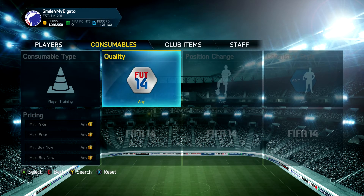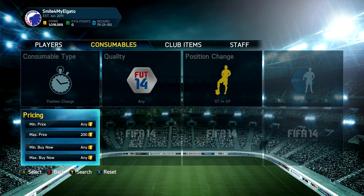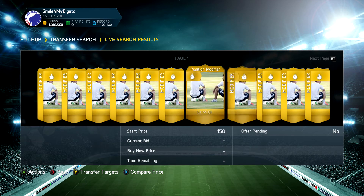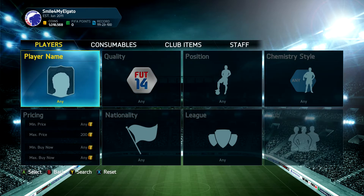The method you might want to do is trading with consumables, bidding 200 coins on each one. Because people are opening a lot of packs and listing cards up for maybe 100–200 start price, you'll want to go to position cards or chemistry styles. Position cards are probably better — for example, Striker to Center Forward is worth around 2500 right now. Set max price to 200 and bid 200 on every single one. You can pick up a couple of them and sell on the weekend for around 1500. It's a pretty good method to do at the start of the week.